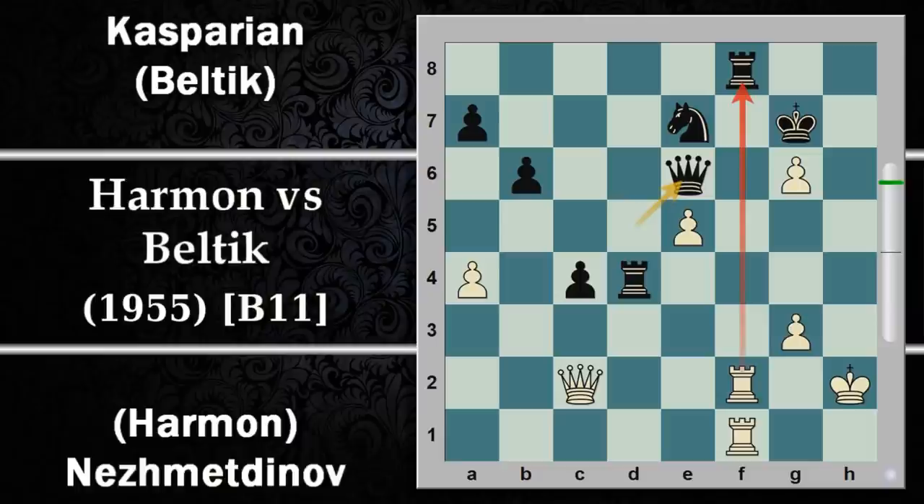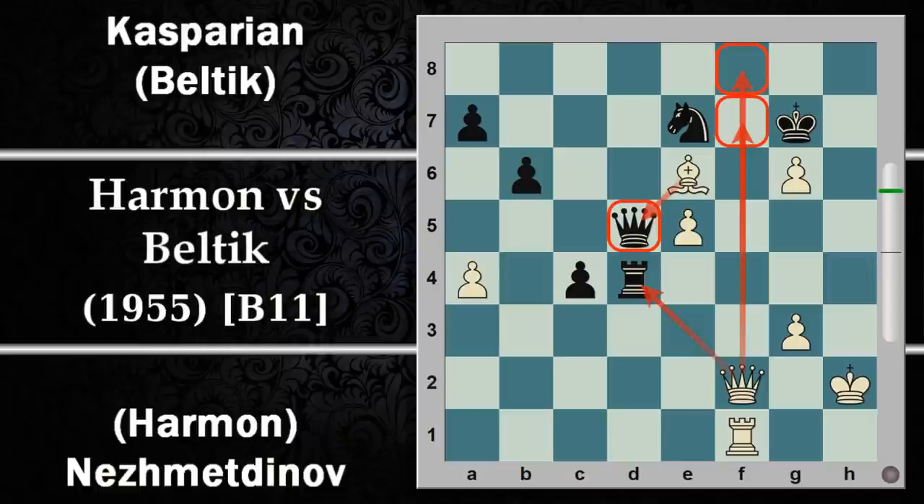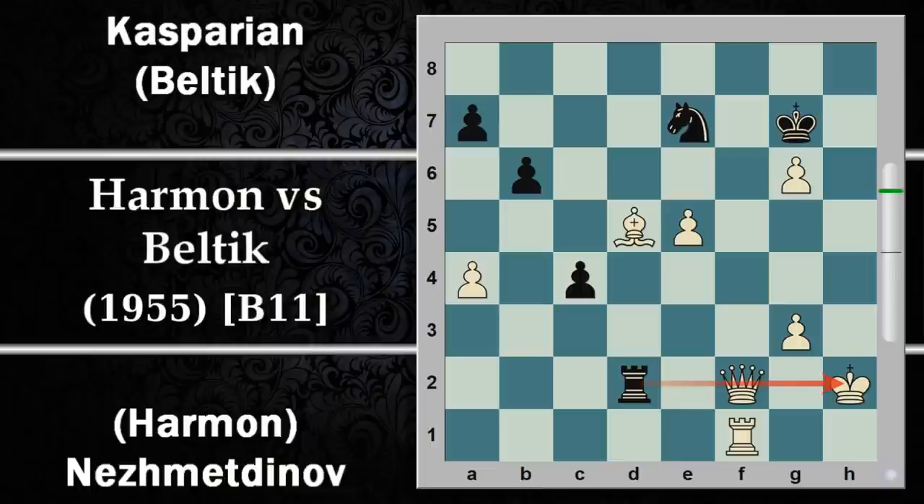Lascia questo pezzo in presa ma il nero non lo prenderà perché in caso di donna per E6 c'era questa scoperta e perde la torre, il bianco rimane con un forte attacco senza grosse possibilità di controgioco. Quest'alfiere prenderebbe troppi piccioni con una fava sola. Anche giocare in anticipo torre per F2 scacco non va troppo bene al bianco perché permette donna per F2 con possibilità di entrare in attacco. Forse l'unica soluzione è cercare di inchiodare la donna sul re, ma con alfiere per D5, torre per F2, il bianco se ne esce con una qualità in più alla fine.